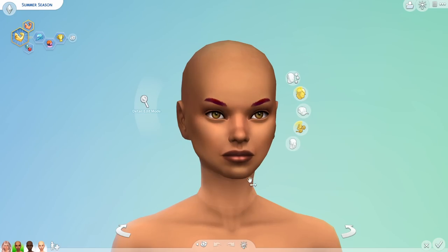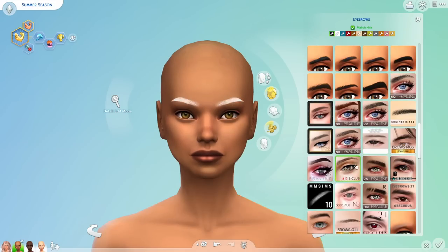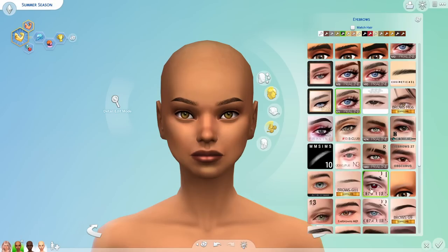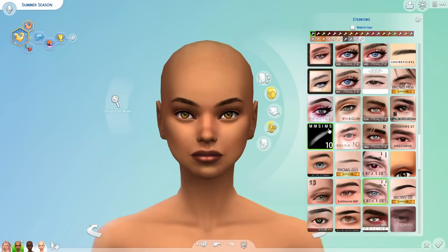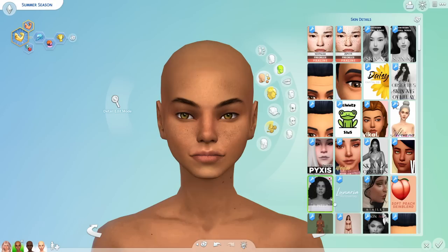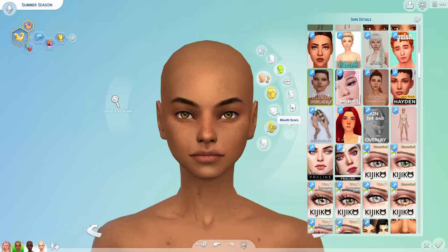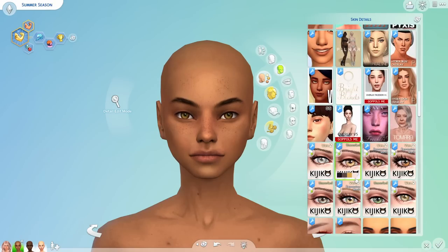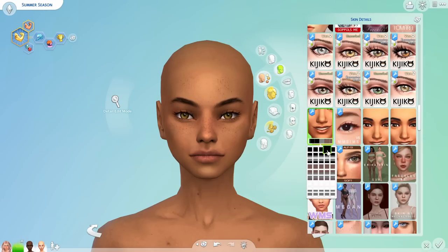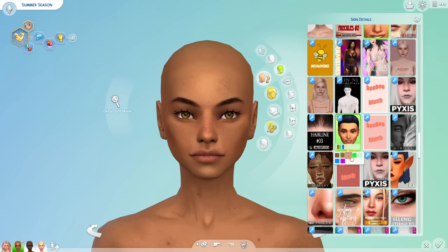On to summer — it took me 40 minutes to do spring, that's insane! For summer, in my mind she is very athletic, loves to swim, loves to rock climb. I made that one of her likes. She enjoys a good barbecue, she's quite outgoing and energetic. For skin details, I really like this Ronda skin — something about it brings out her eyes. Same alpha eyelashes as spring. I honestly just put random stuff on people in CAS and if I like it, I like it.